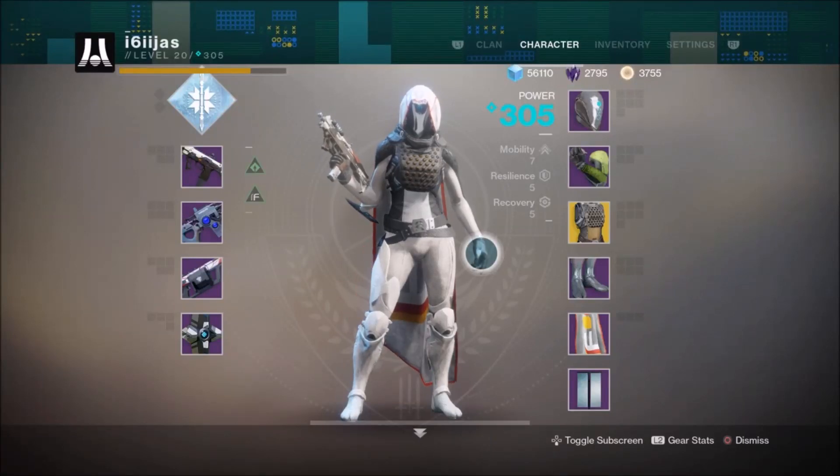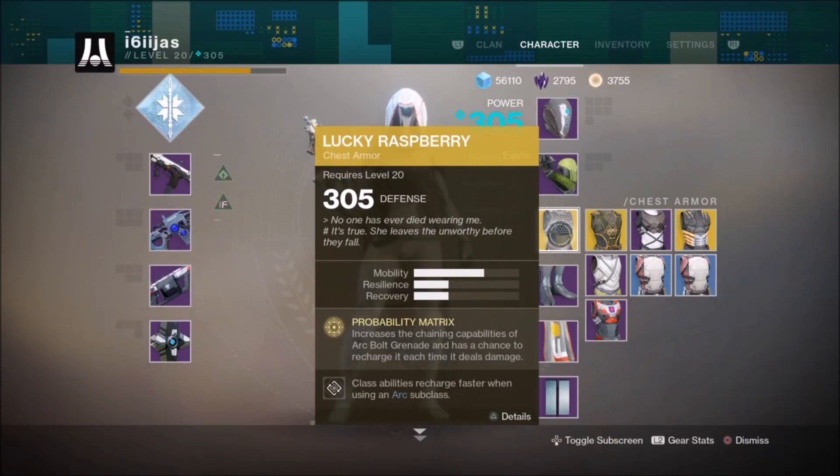Brought forward from Destiny 1, the Hunter Exotic chest piece, the Lucky Raspberry, maintains similar characteristics to its D1 counterpart. While never being particularly bad, the Lucky Raspberry did undergo a number of changes in the first Destiny game, which unfortunately did reduce the performance of the Exotic.